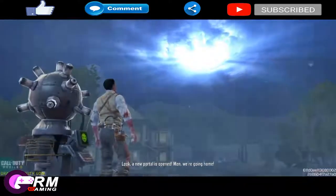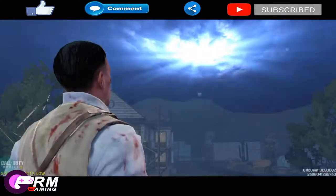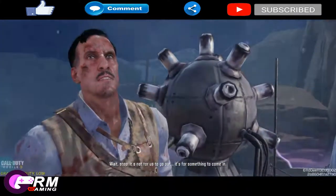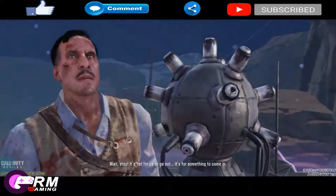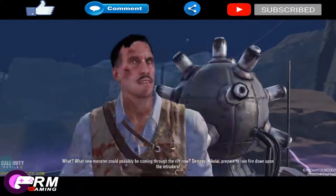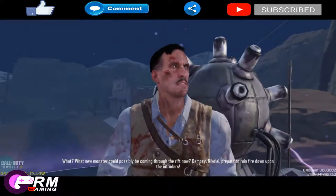Look — a new portal has opened. Men, we are going home. Wait. Stop. It's not for us to go out. It's for something to come in. Dipsy. Nicolai. Prepare to rain fire down upon the intruders.